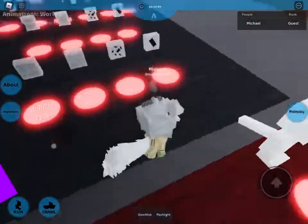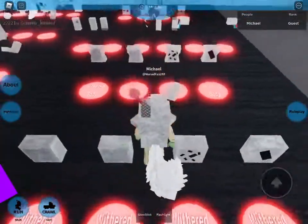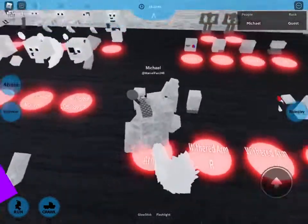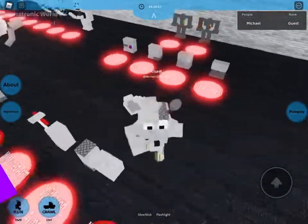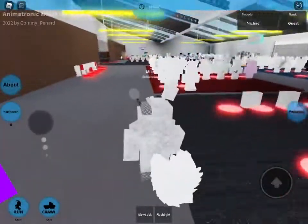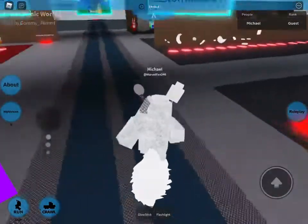You want to choose this one, then you want to choose the withered body — this one with the scratches. Jump over this one and then you want to go to the side like Chica. You don't want the lost arm, so you want to get the withered legs, the last one, because you know Foxy's feet are showing.